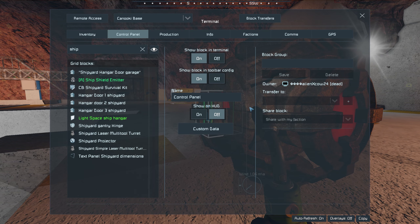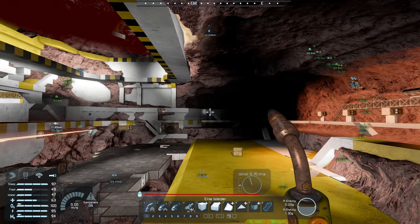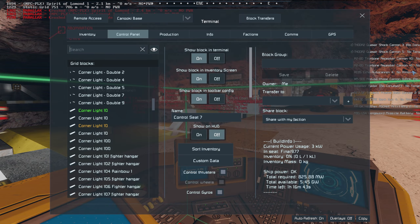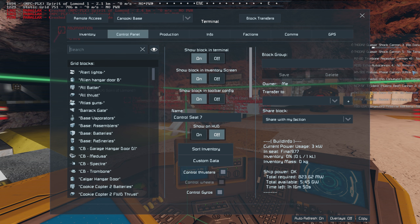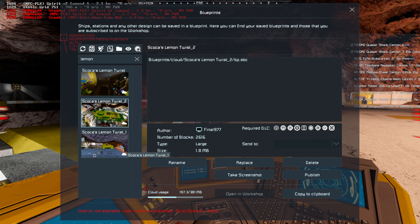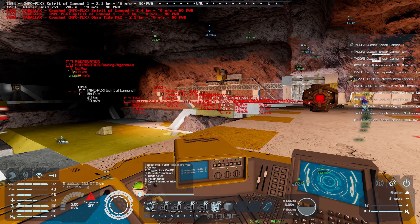Shipyard projector — okay, these all seem to be going. Is there a projector? No projection. Is there a seat down here? There is — perfect. What is the name of this projector? Shipyard projector. What if I try to load the Lemon Twist Mark 2 — the double lemon twist. Oh, I'm not going to be able to remove that block because it'll keep building it.